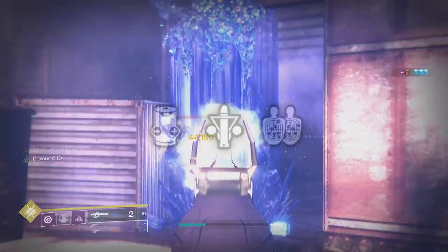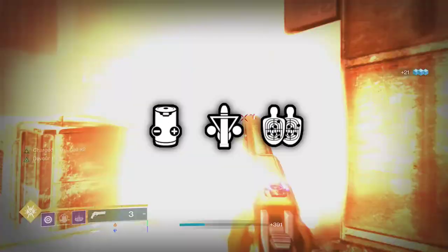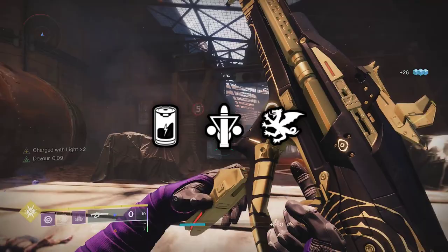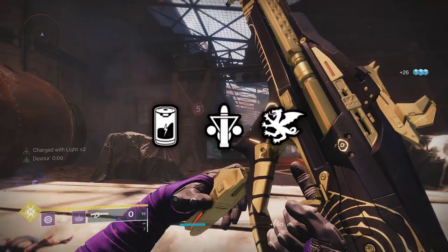Overall, the god roll for high damage against bosses is Ionized Battery, Triple Tap, and Firing Line — or Vorpal Weapon in the meantime until that's fixed. For a more champion-focused roll, replace Ionized Battery with Liquid Coils. And for great synergy with your Stasis subclass, run Headstone in the final column. Which rolls are you most excited for? Let me know in the comments. Like the video if you enjoyed, and subscribe for more Destiny 2 solo guides like this. I'm Marshixx and I'll see you next time.